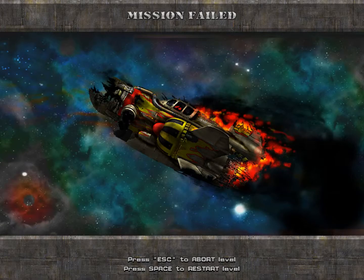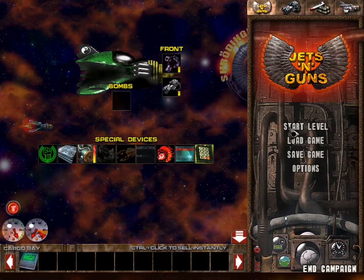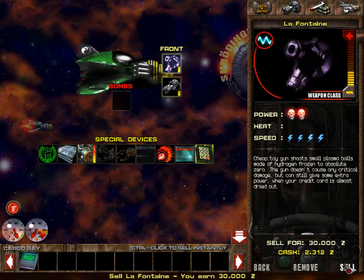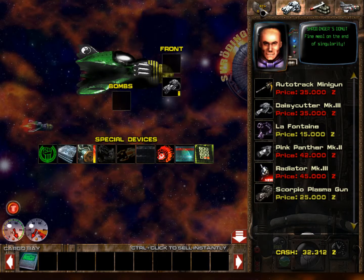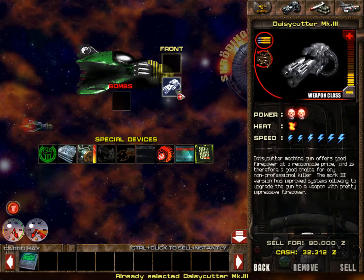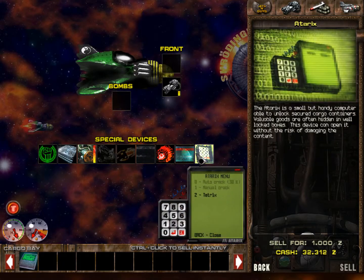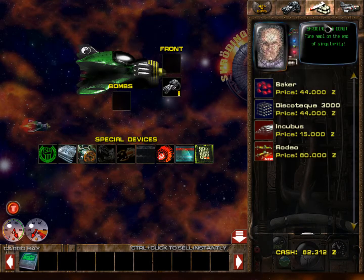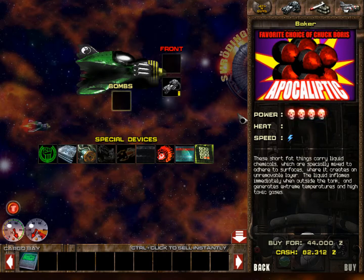I'm gonna get some bombs. You were the hero - you're supposed to be the chosen one! Well, this game isn't actually ridiculously easy, like one might hope. Getting some bombs would be significantly more useful. What do I even sell in order to make up that difference? I guess I could sell the cooling system. Apocalyptic - favorite choice of Chuck Boris. Boris. Chuck Boris. Boris is here. All right, see you next time where I will hopefully not die. Later!